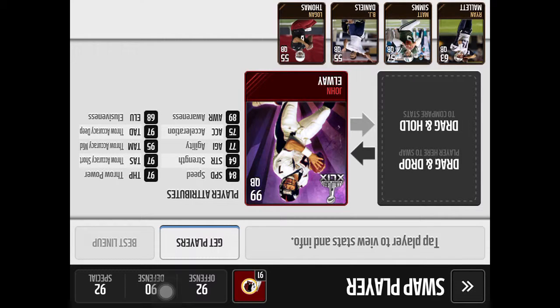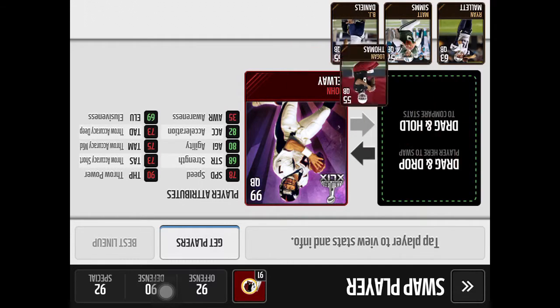Now let's look at John Elway. He's got 97 throwing power — he can throw the ball really hard. Throw accuracy short is 97, throw accuracy mid 95, throw accuracy deep 97. I think he's pretty good. He's got a good speed actually — 84. I'm just kidding about that last part.